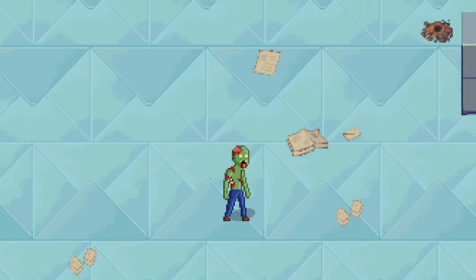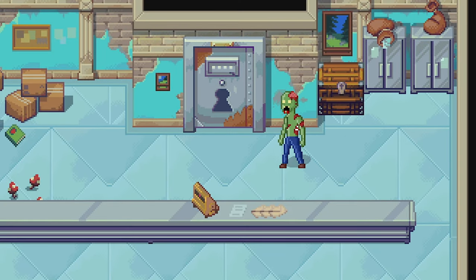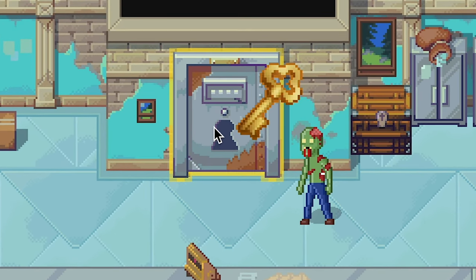Walk to the post office and walk up to this big door. Select your key to success and open the door.